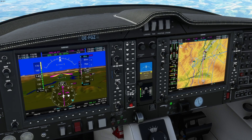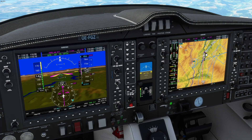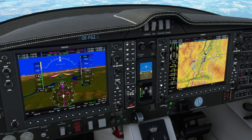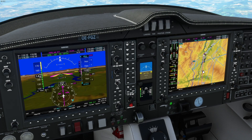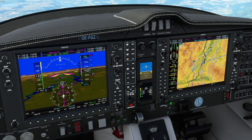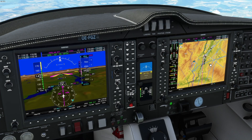We are still in GPS mode. When we activate our approach it will switch to localizer, but that's going to happen after we make that turn. You will also have to arm the approach mode here because of the glide slope. You don't have to tune the ILS or the course — GPS will do everything for you. If it's a VOR approach, same thing — it will tune for you. 7,000 feet. I'm going to slow down before that turn to about 130 knots.